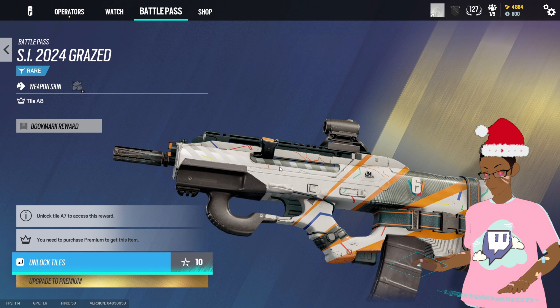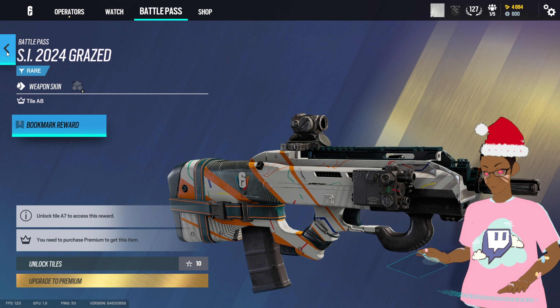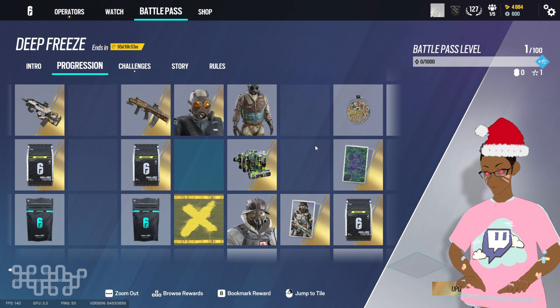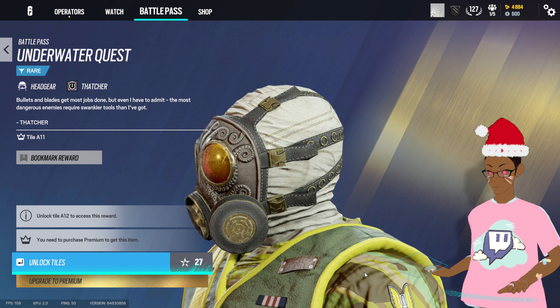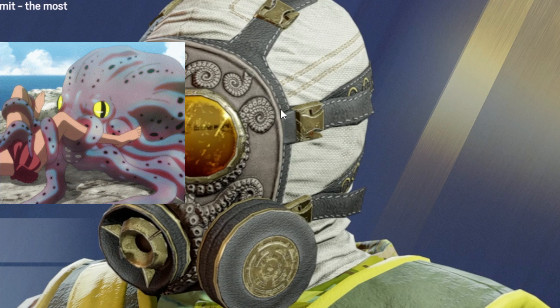That is an automatic equip, it is an automatic equip. Let's see what else we have — we got some Smoke skins. He finally got a decent mask. Oh my god, look at that little octopus, little kraken mask — that's adorable. My man always looking spiffy.